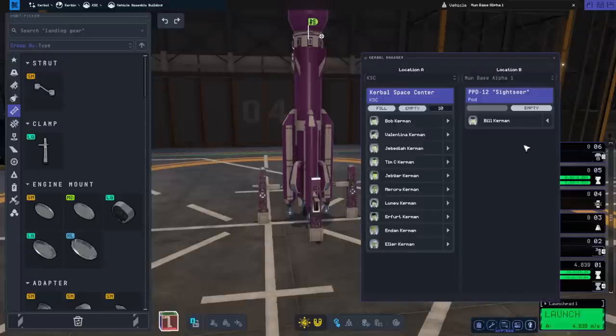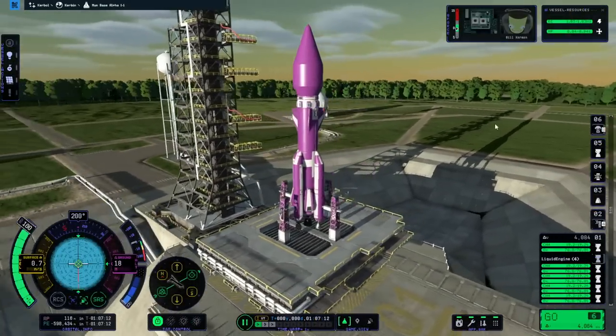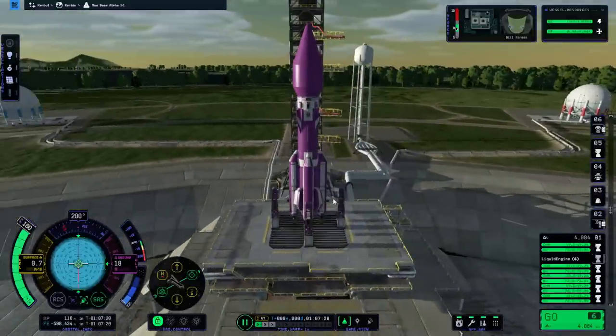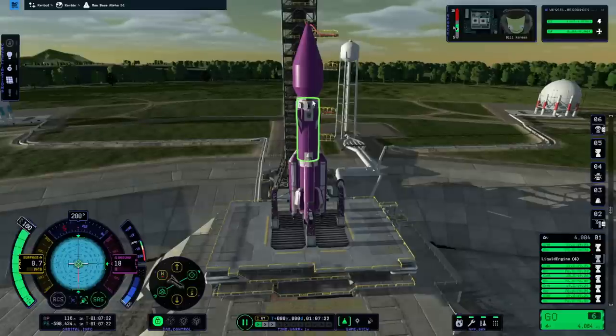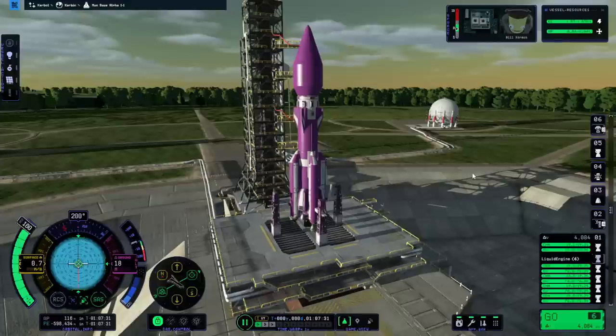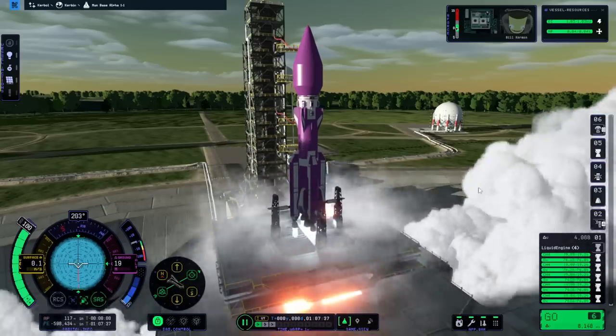We might as well throw a kerbal in — Bill will be fine. Even our launch clamps are purple. There's no specific timing necessary. We've got a residual surface velocity of 0.7 meters per second, and the root part is this controller here to help with stability. And launch! There are shadows making a lot of fuss on the fairing there, but we are off.